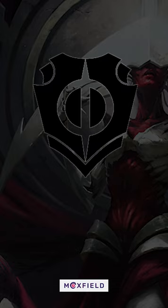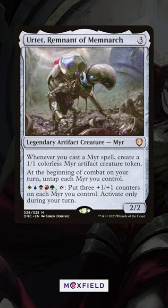Did you miss the Set Booster exclusive cards from All Will Be One? You may have heard about Ur-Tek, the five-color mirror commander that everyone has been waiting for, but did you know you can only find him in Set and Collector Boosters? He doesn't appear in the main All Will Be One set.